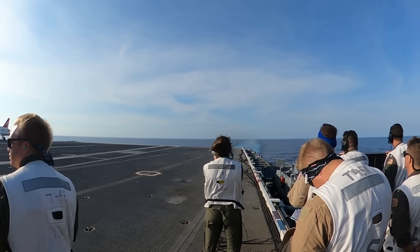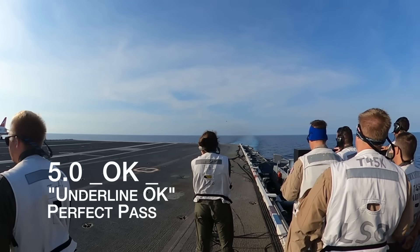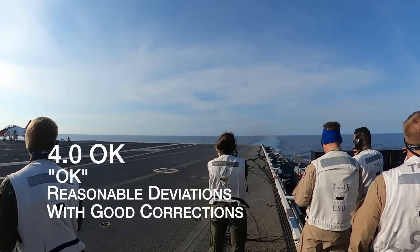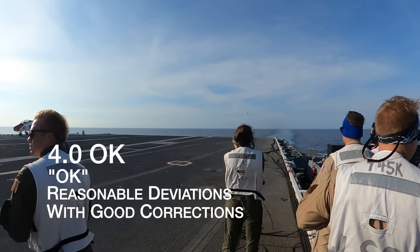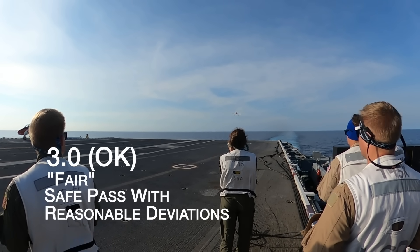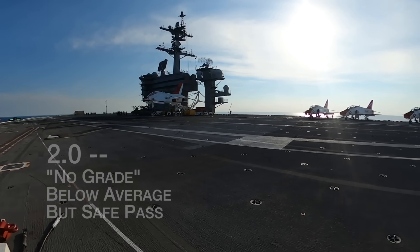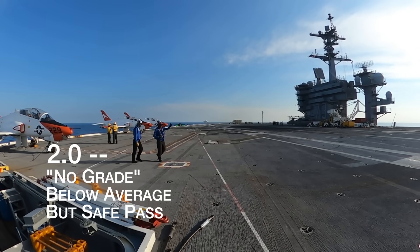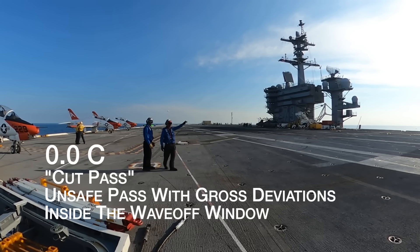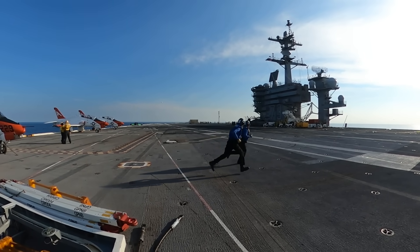To get that, they're going to need good grades. Let's talk about what that looks like. A 5.0 is a perfect pass — we won't see that from the students today. We might see a few OKs, or okay passes, which is a pass with reasonable deviations with good corrections — you get a 4.0 for that. We'll see a lot of fairs, which is a safe pass with reasonable deviations — 3.0. We could see a few no grades, which is a below average but safe pass — you only get a 2.0 for that. A cut pass, however, is a bad deal — that's an unsafe pass with gross deviations inside the wave-off window. You get a ticket home for that. Zero points.